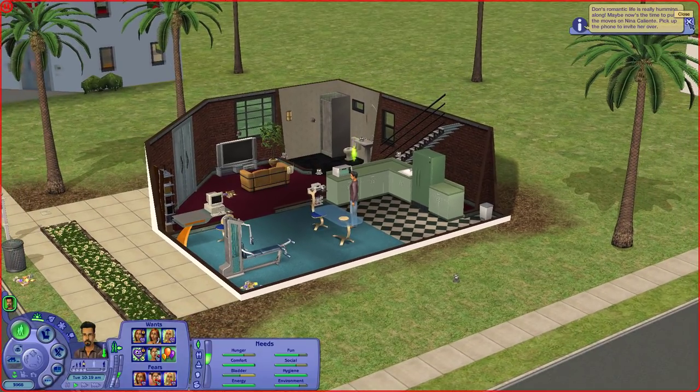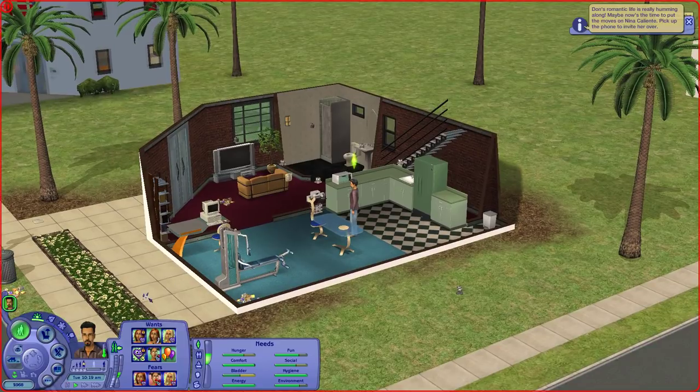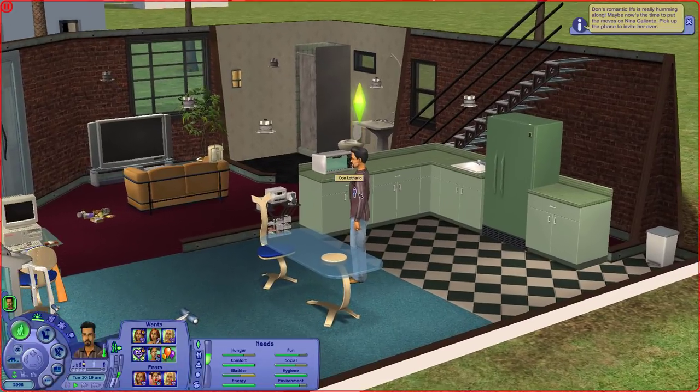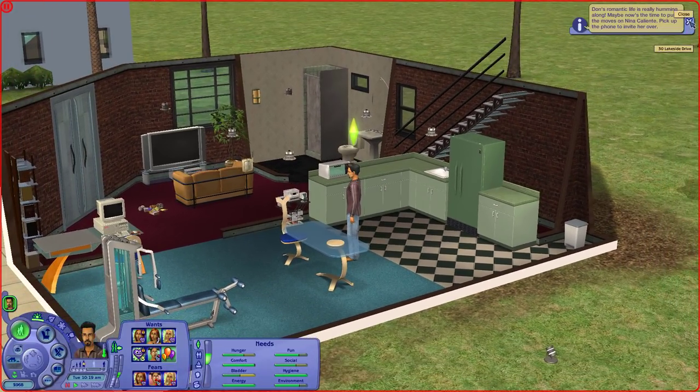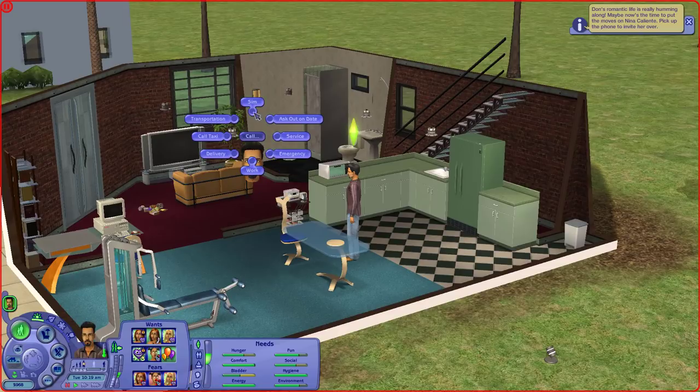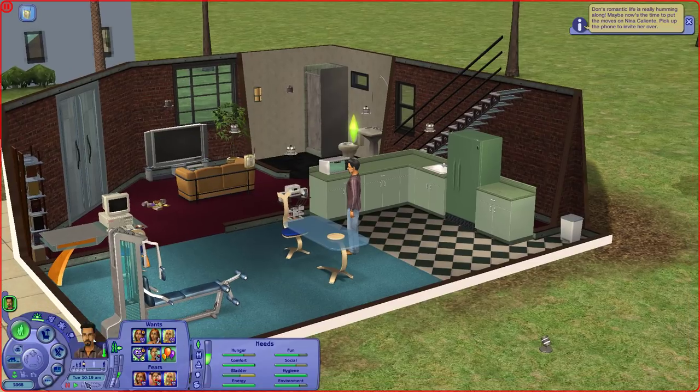I use my own aging system with the SimLogical aging hack to change the ages of my Sims. I need to go into SimPE to adjust his age — in my world, Don is 31 years old at this point. If you're interested in my aging system or gameplay rules, you can see those on my blog, link below. Now we're going to go ahead and call up Nina.